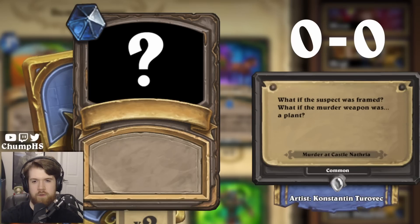So first up: 'What if the suspect was framed? What if the murder weapon was... a plant.' That's probably just Planted Evidence for Druid, right? This could also be like Murloc Holmes, maybe, but I think Planted Evidence just makes too much sense. We're gonna have to just go ahead and lock in Planted Evidence.